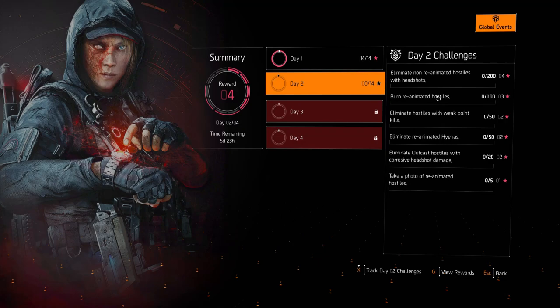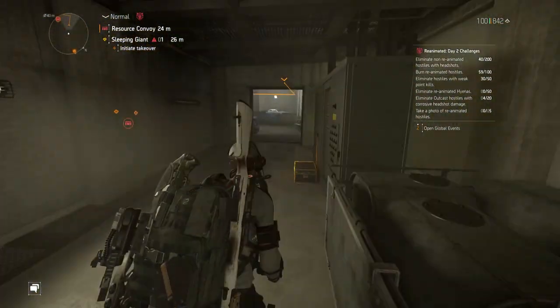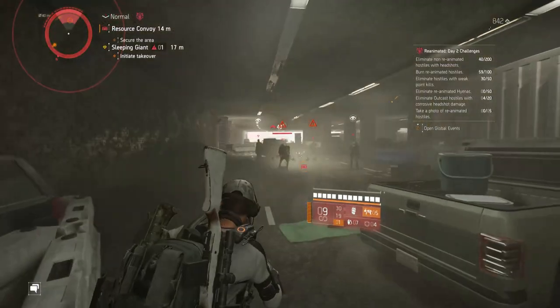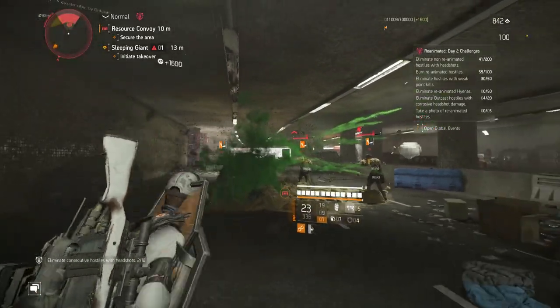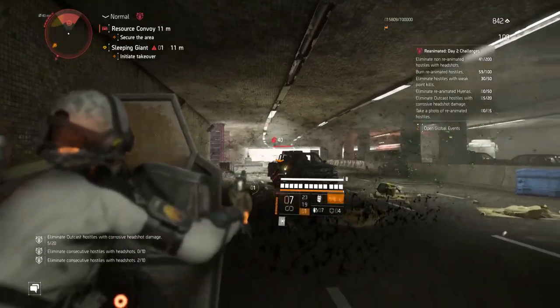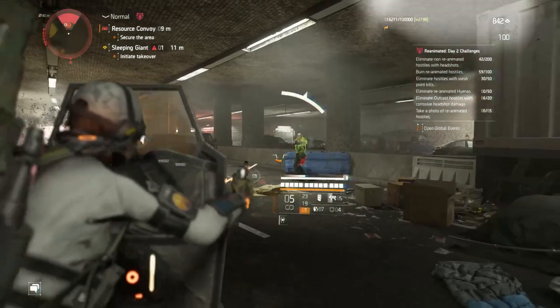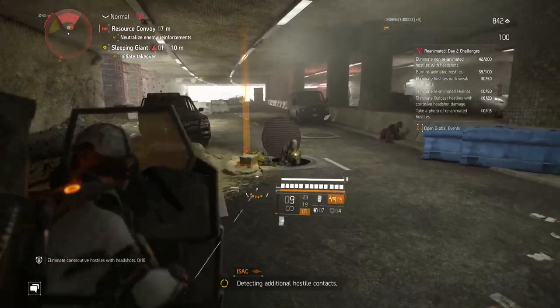For the Outcast challenge, do Outcast activities - especially the resource convoy where there are four or five NPCs walking close together. Use a skill build or status effect build like I showed in the first video. Use the foam launcher to keep them foamed, or use the fire grenade from the Gunner specialization to keep them burning for a long time and then get the headshots. I'll add a clip for this special mechanic. That's pretty much it for the video - see you guys in the next one, peace!